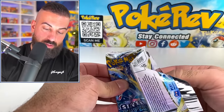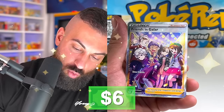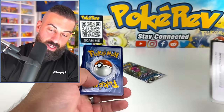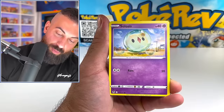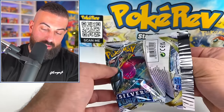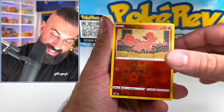Three more Silver Tempest packs to go. Next one pulls Raichu, Friends of Galar, and a Metagross - that Trainer Gallery is just pumping out the pulls! One more pack brings Fennekin, Vulpix, and Gardevoir. Then we're moving on to more error packs and ending with the super thick pack.